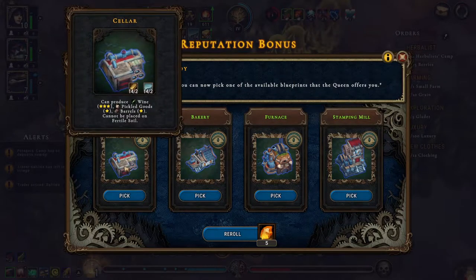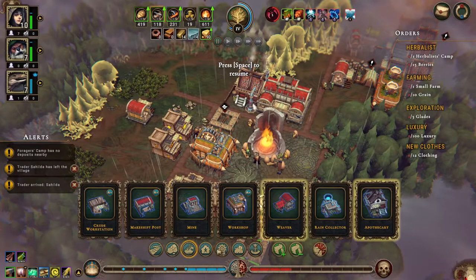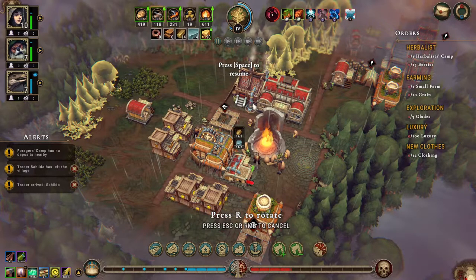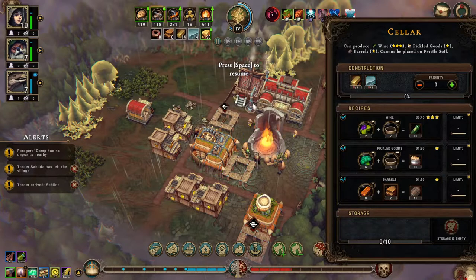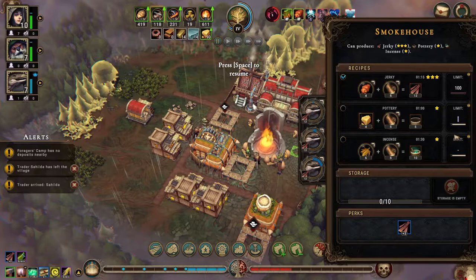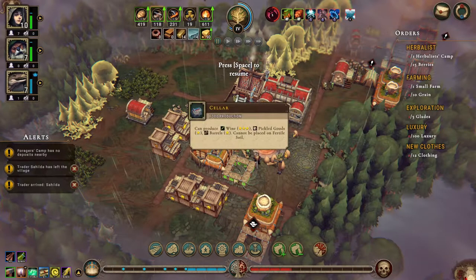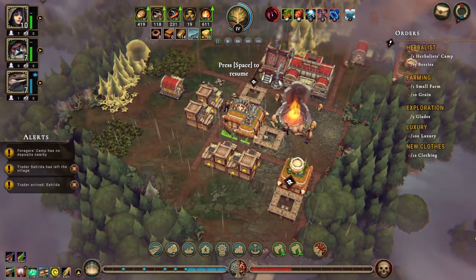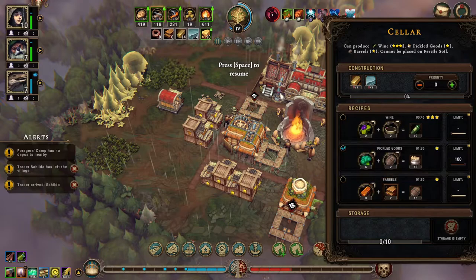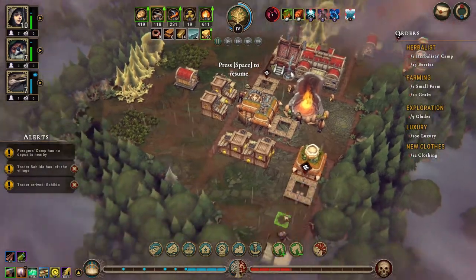I'm going to go for the cellar and go right here. We need pottery for that - can we make pottery anywhere? We can! Set a limit of 30 pottery. Let's make a limit of 100. Turn you off. Oh, can we use anything other than pottery for this? We can - we can use barrels, fantastic! Okay, let's not - sorry, I didn't turn it off so that's fine.